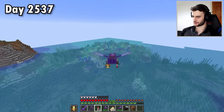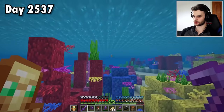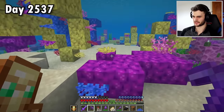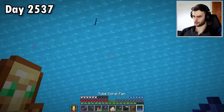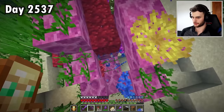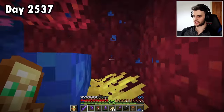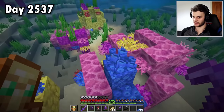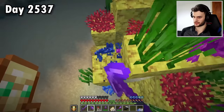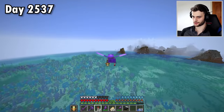Here we go — kind of forgot what I came for. I think I came for these coral fans, which I'll silk touch. I'm not sure if the colour matters, but I'll grab the blue tube coral ones — better for inventory management if they're all the same. Even though I'm technically destroying the ocean, I'm still part of Team Seas and you should support them too. I've got 44, which is the total amount I need, but I'll collect 57 for good measure before getting out of here.